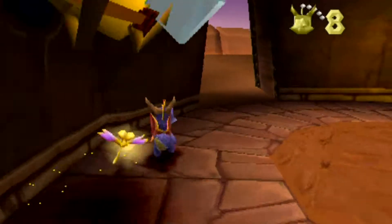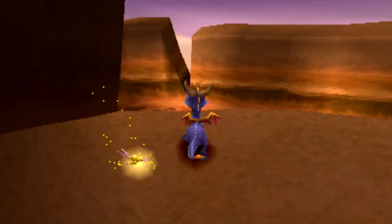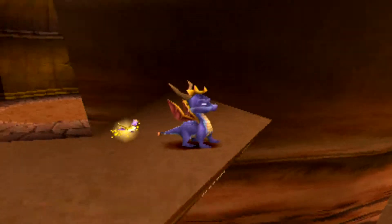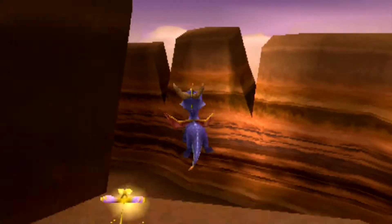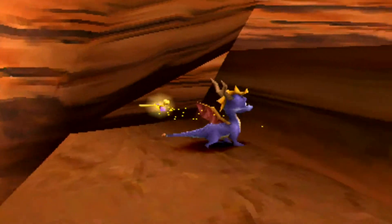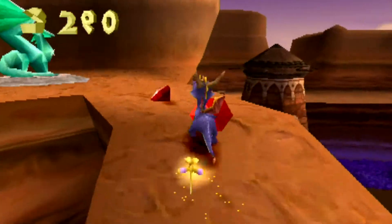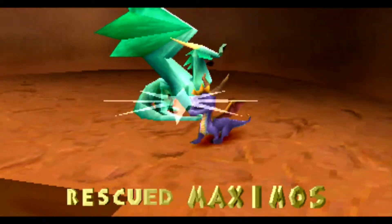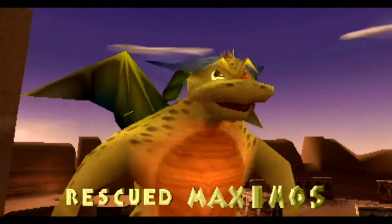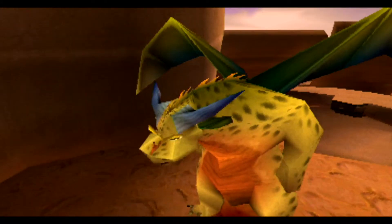Gotta go over — oh right, they all come back. Don't give any treasure. The other way — I'm thinking this way actually. Oh! Am I good or am I good? You're good. Incredible glide, Spyro.